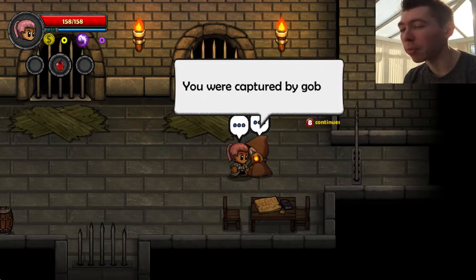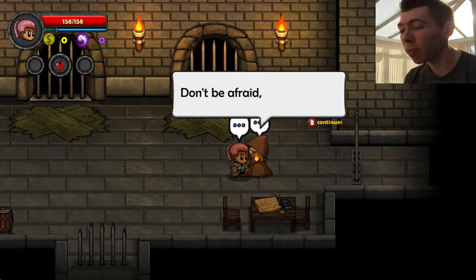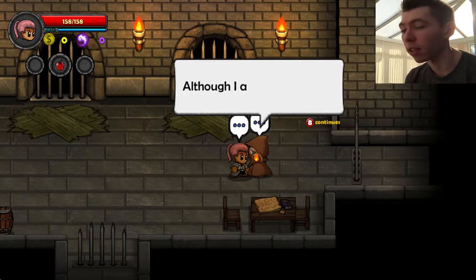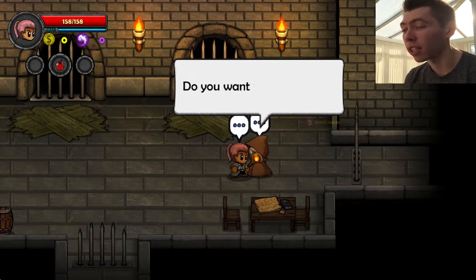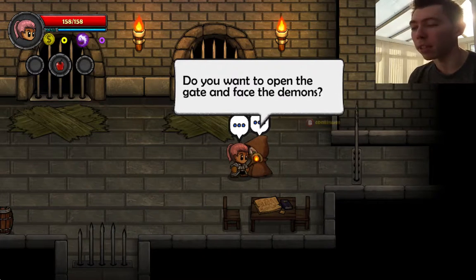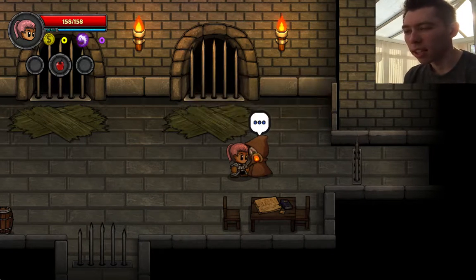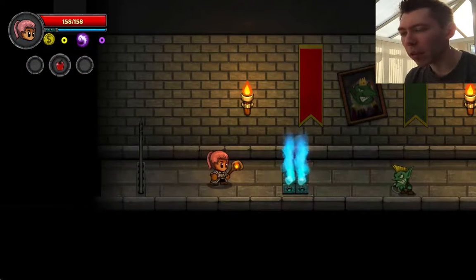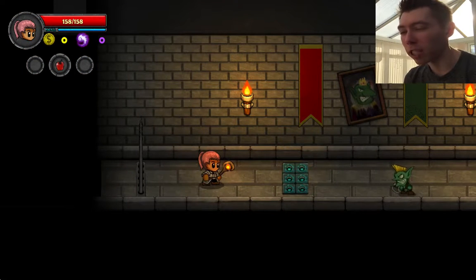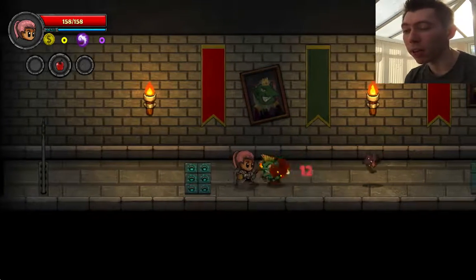A mysterious character says: 'A new hero! You were captured by goblins. Don't be afraid, hero — I'm here to help you. Although I can't fight the demons outside, I can open the gate. Do you want to open the gate and face the demons?' Of course we do! Now, depending on what character you play with, it depends on what route you take, because each character has a different route through the castle — which is pretty cool.